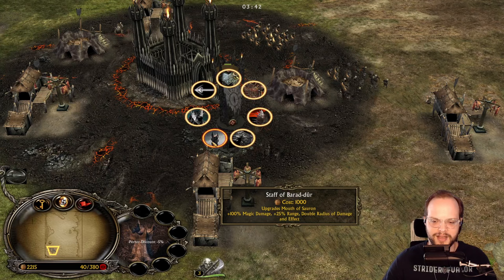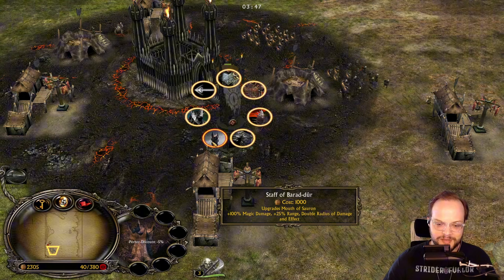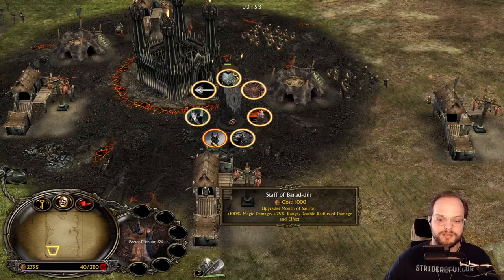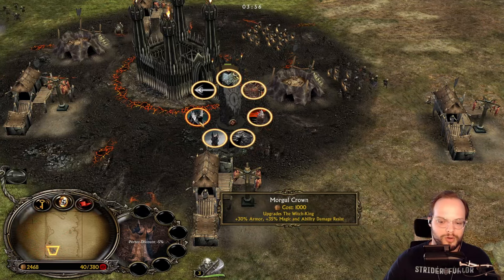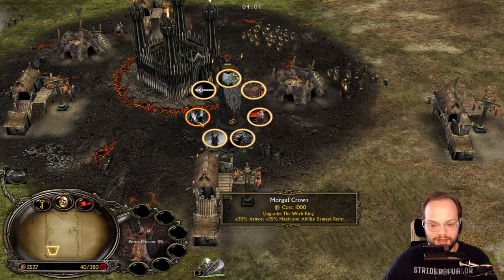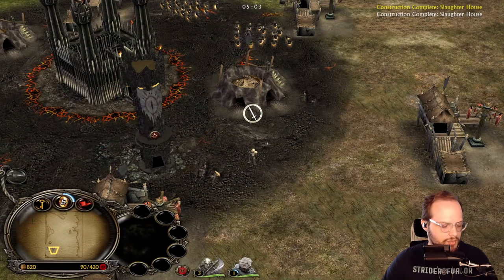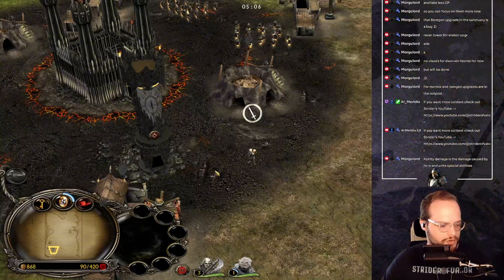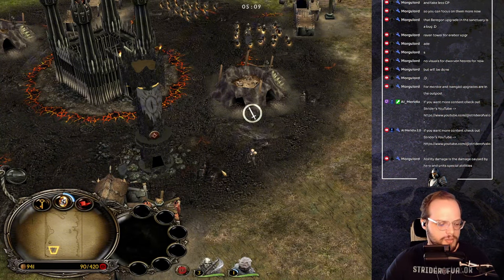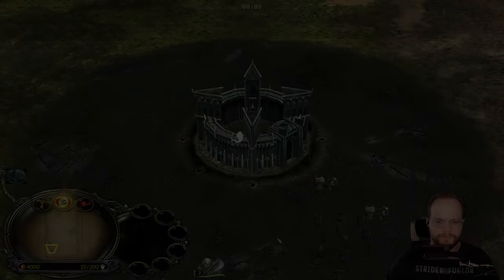The Mouth of Sauron gets the Staff of Barad-dûr — 100 magic damage, 25 additional range, and doubled radius of damage effects. The Witch King gets the Morgul Crown — 30 armor and 35 magic and ability damage resistance. Morgue clarified that ability damage is damage caused by hero and unit special abilities.